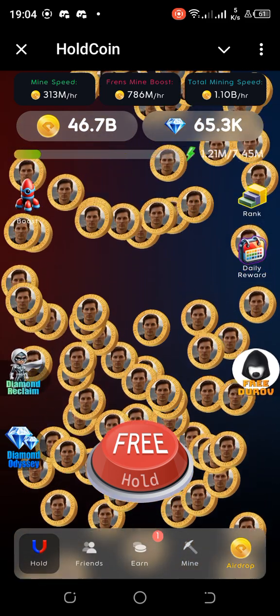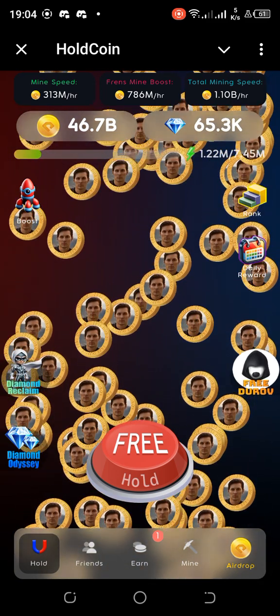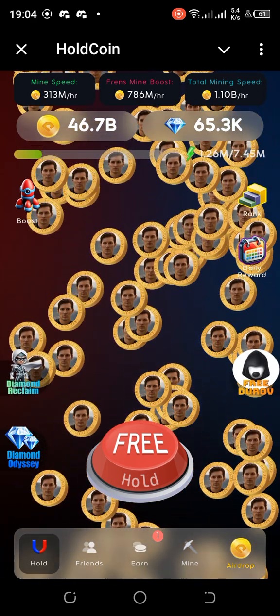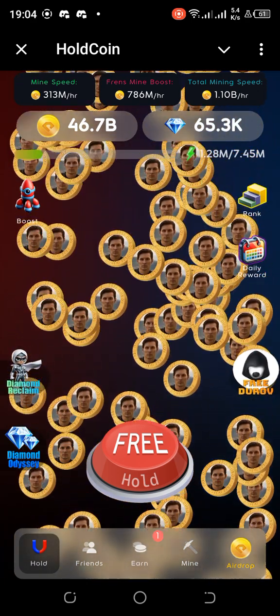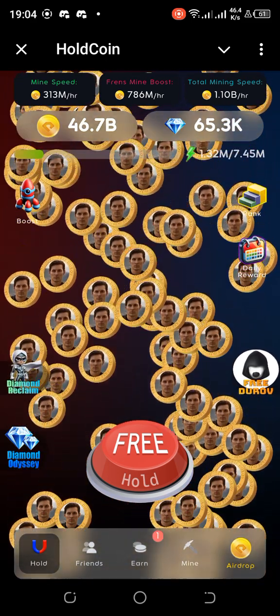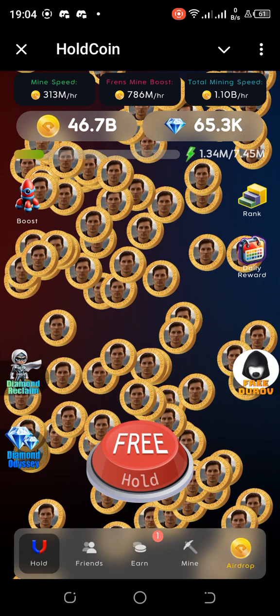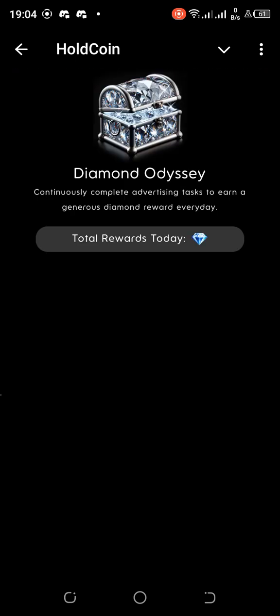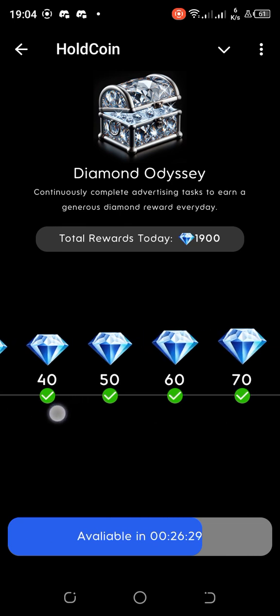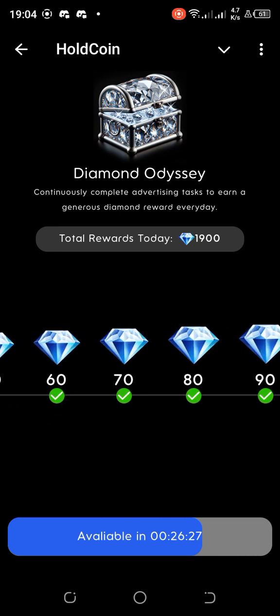There are a number of ways to get diamonds. One is by the free hold — check my Telegram channel where we drop it every day. The free hold gives you 1,000 diamonds by arranging the passphrase. You can also do Diamond Odyssey — watch an ad for 15 seconds every 30 minutes.